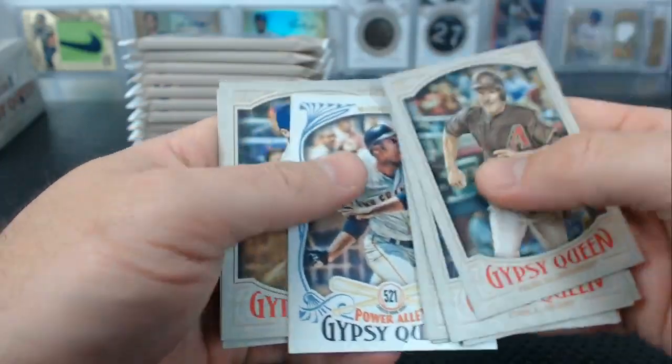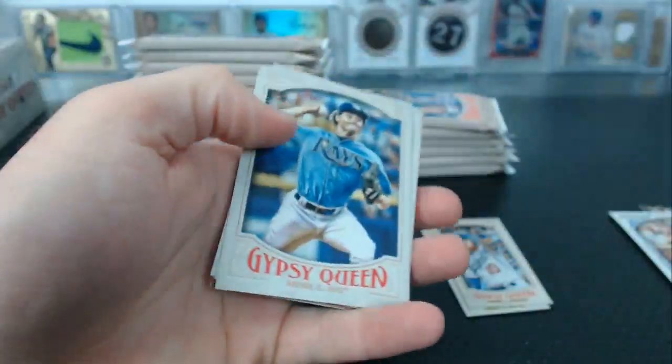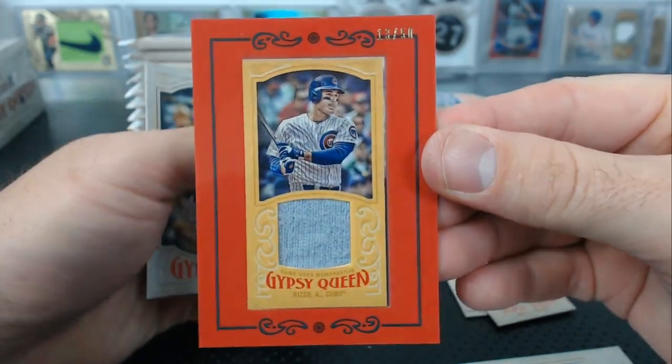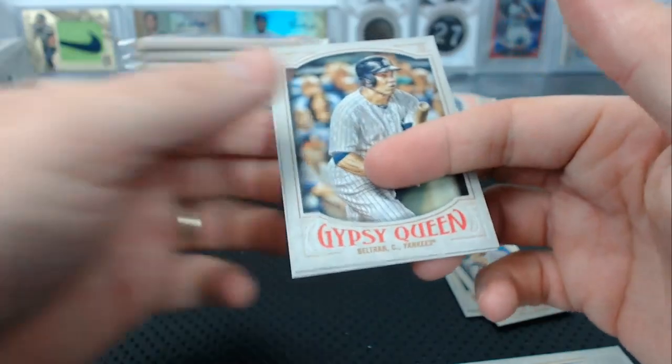Justin Turner mini. We have Aaron Nola mini. Anthony Rizzo numbered to 50 — framed mini relic. Not bad.